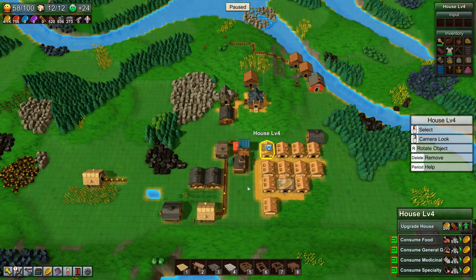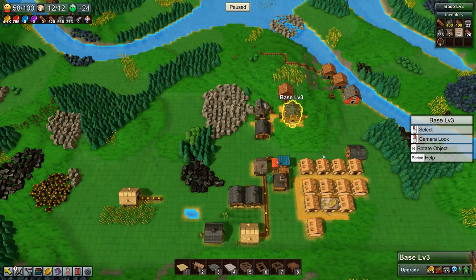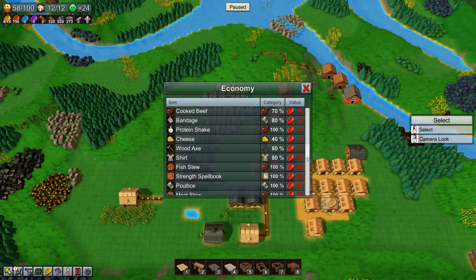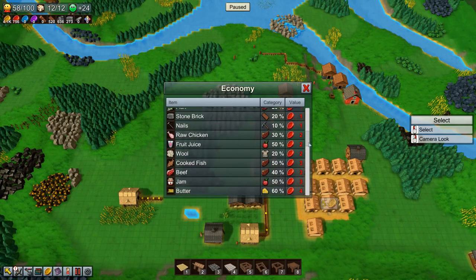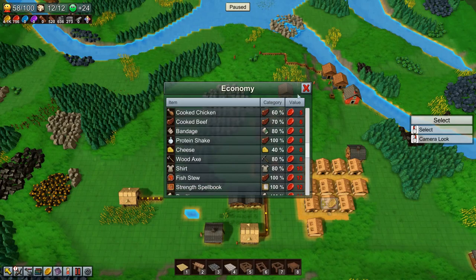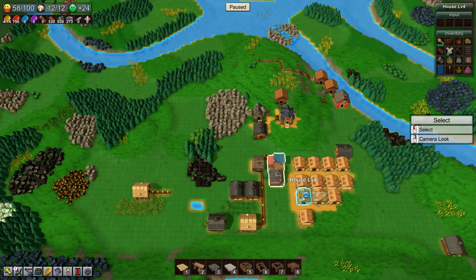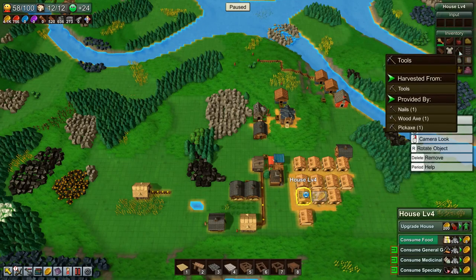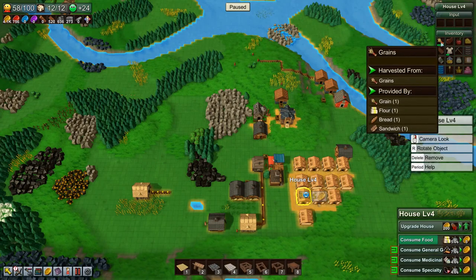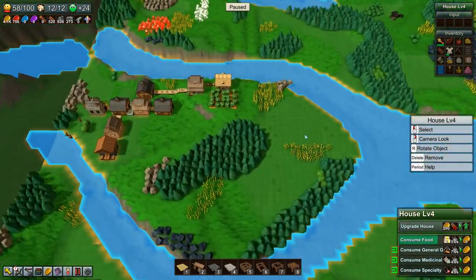Hey everyone, I'm Nog and welcome back to Factory Town. In this episode we're going to get some leather going because we need leather to upgrade our base, and we'll get shirts being made as well. Looking at the economy, shirts give us 10 red coins and cloth alone only gives us four, so getting shirts made instead of just delivering cloth is a good thing. Let's do the leather first.